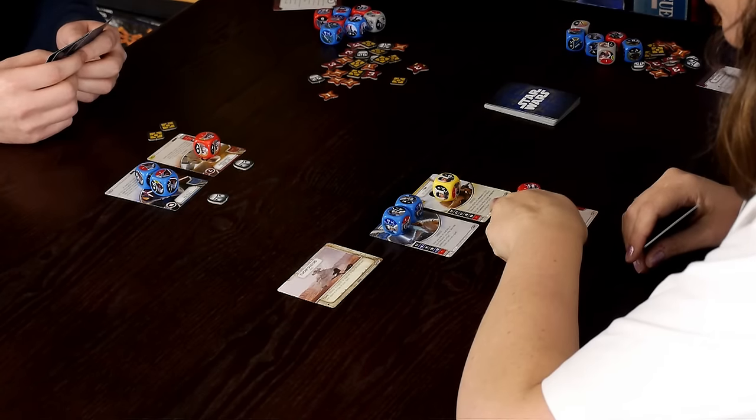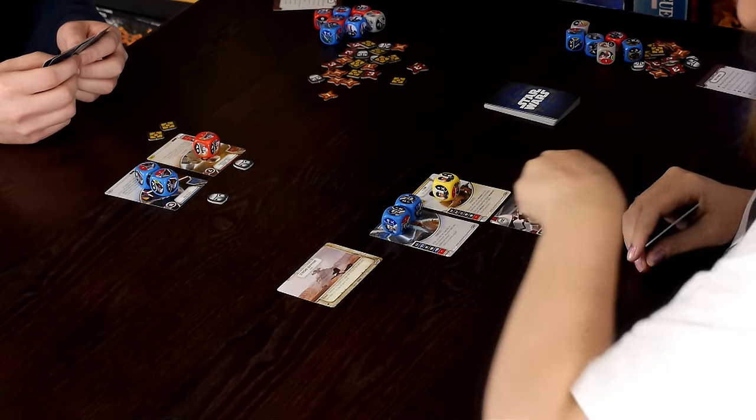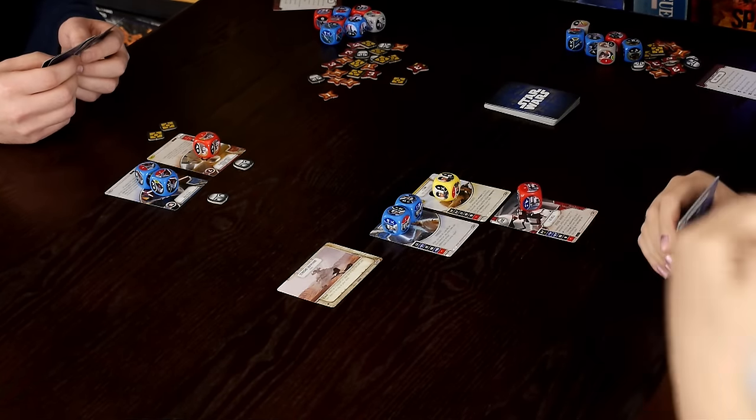Unless a card says otherwise — and Finn actually does have such a card. It says you can include red villain weapons and vehicles in this deck, so there are a few red cards in the deck, like my rifle. Because I played a card, you can only do one action at a time and we'll alternate through until no one can do anything, completing one full round.